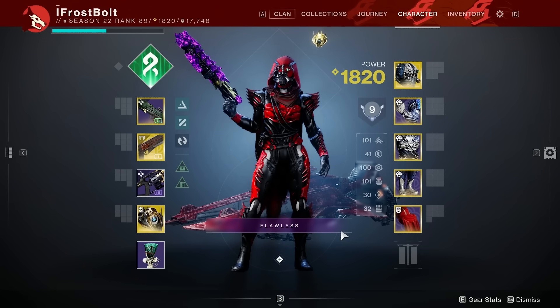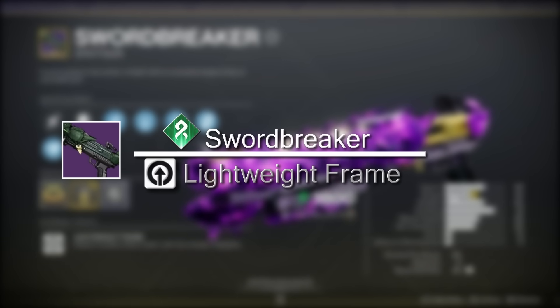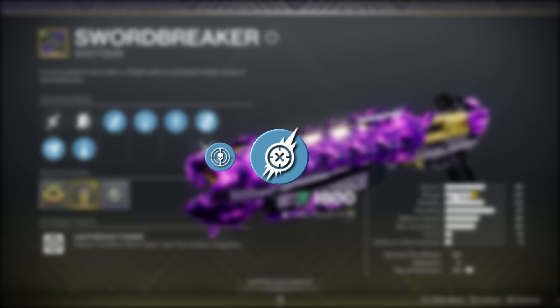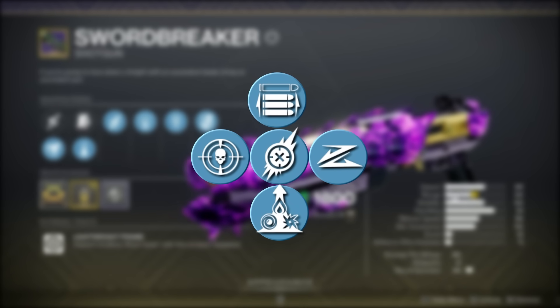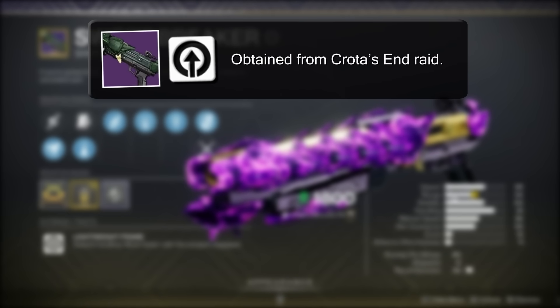What's good, Frost here. Today we're talking about the Crota Zen shotgun Swordbreaker. This is one of the most stacked shotguns I have ever seen — it has any perk you can think of: Fragile Focus, Threat Detector, Slideshot, Elemental Capacitor, and even Opening Shot. The shotgun is absolutely stacked. Unfortunately for it, it's a lightweight frame.